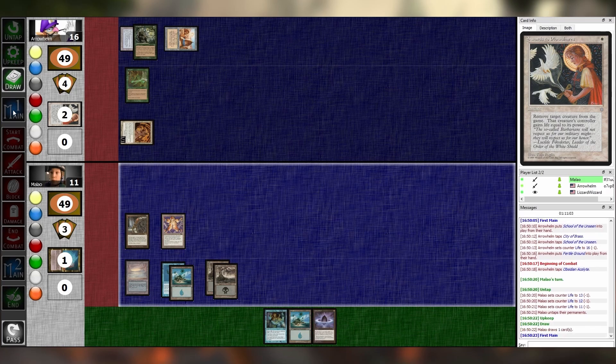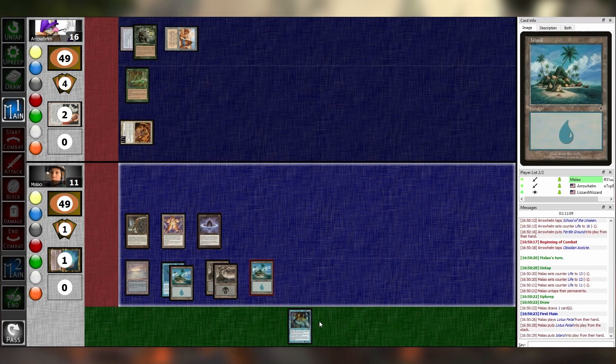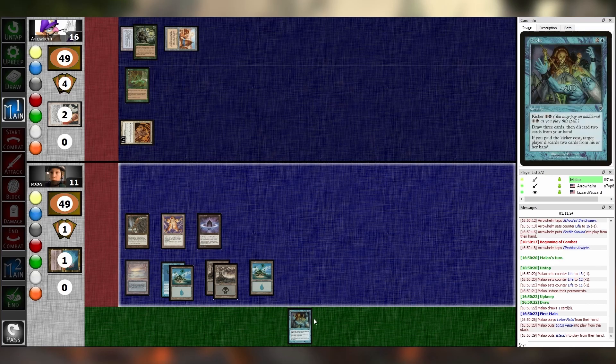We'll go School of Unseen. Tap two, taking a damage — Fertile Ground. Combat, hit you for three. Pass. Untap, upkeep, draw, main one. Why did I put that in the deck? I'll play this Lotus Petal. Is this where that red card comes into play? No. The initial build of this was a lot more red, and then I realized the red was basically giving me nothing. But I kept Wheel of Fortune in basically. And then I sided it out all of the games today, because it was a bad idea.